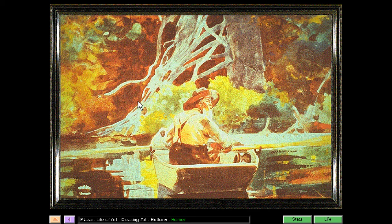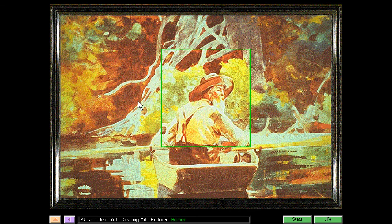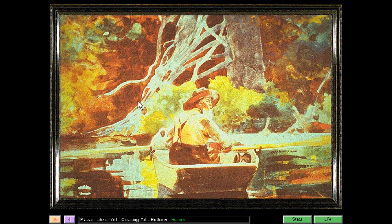Winslow Homer, one of America's most famous painters, is largely responsible for raising watercolor — technically called aquarelle — to the artistic level of oil painting. This painting, called Adirondack Guide, shows a fishing guide and captures the solitude and beauty of a fishing vacation in the wilderness. Homer painted almost 90 watercolors in the Adirondack Mountains, focusing on woodsmen and fishermen. This painting shows many traditional watercolor effects: overlaid washes, the transparency of the colors, and the white of the paper sparkling through to provide highlights. One feature of aquarelle is that since no white pigment is available, you have to plan ahead and use the paper itself to achieve highlighting effects.